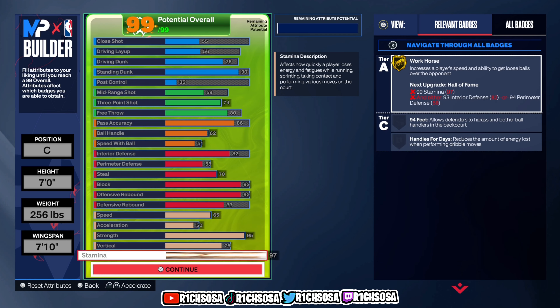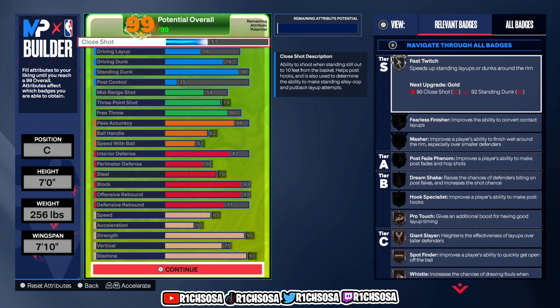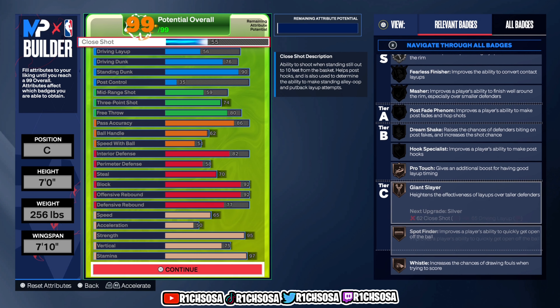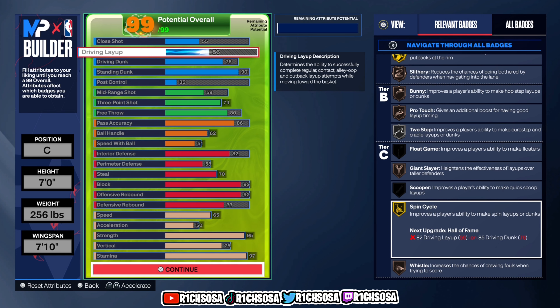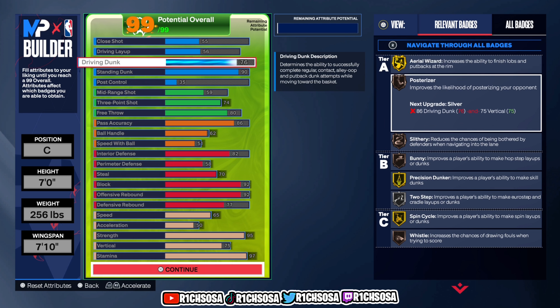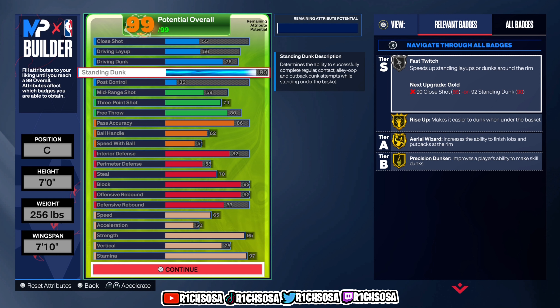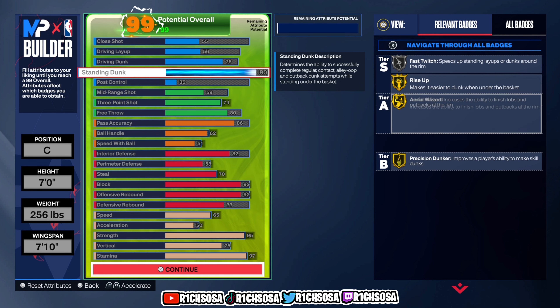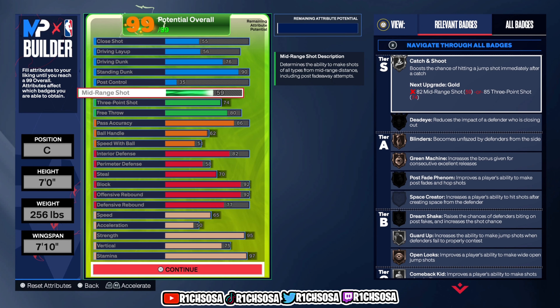The badges unlocked for physicals are all going to play a huge effect moving forward. For finishing badges I like fast twitch, giant slayer, spot finder, and whistle. I also like gold spin cycle and aerial wizard. From there we get posterizer, slithery, two-step on silver, and for the standing dunk category, rise up, aerial wizard, and precision dunker are all on gold.